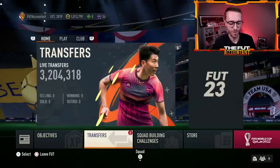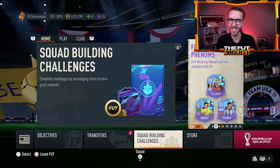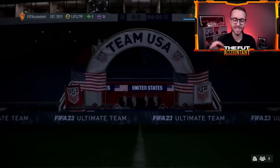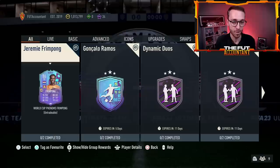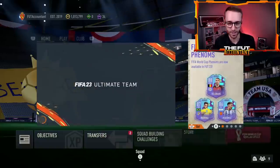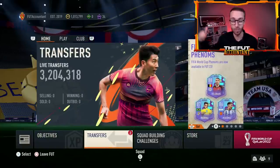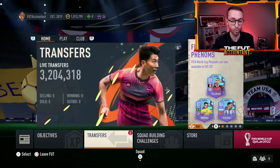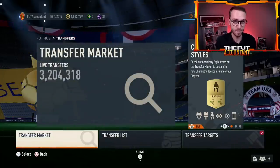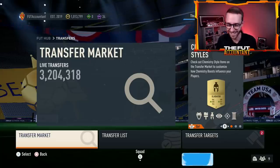Today could be a very special day on FIFA 23 Ultimate Team, and it's all because of one pack we're hoping to see in SBCs today — the World Cup Hero Pack. We want to look at how much this pack might cost, why we think it's coming today, what it could do to the market, whether you should invest for this SBC, and if it will cause panic selling on World Cup Phenom and Hero cards.